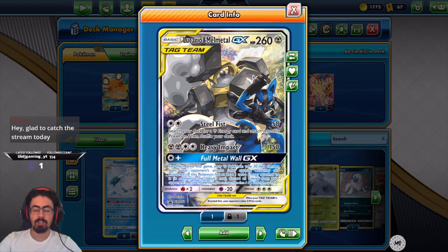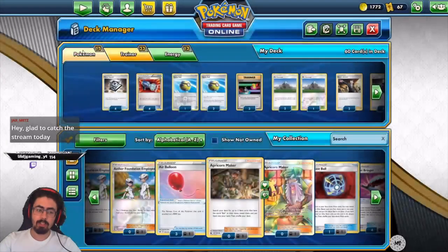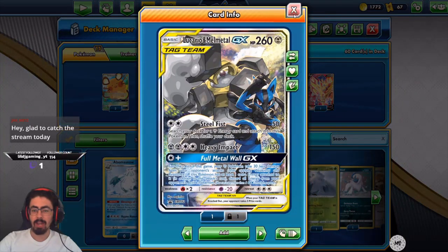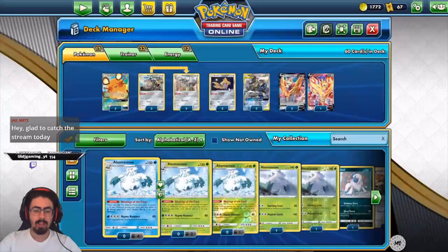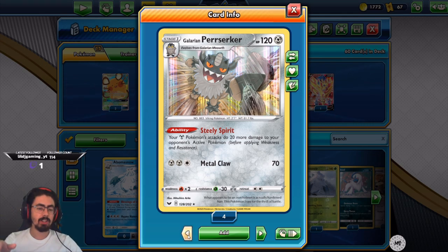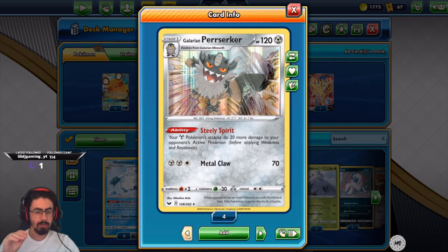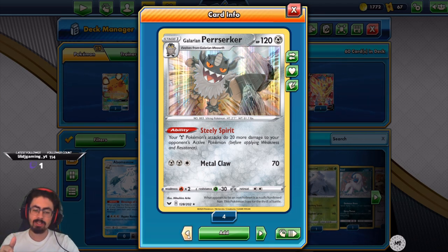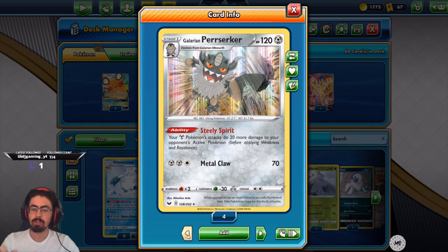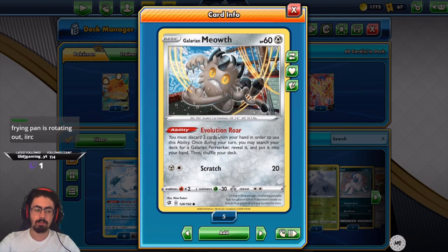Lucario and Melmetal works really well because of Steel Fist as well. Steel Fist is a way to fetch energies from your deck quite easily. And even if Lucario and Melmetal gets knocked out — or preferably you retreated out — I'm running Mount Coronet to bring them back. So essentially you can fetch energies with Lucario and Melmetal, and if you retreat it, you can get those energies back. Running Jirachi because, well, Jirachi. In my first iteration I didn't run Galarian Berserker, and my damage was a little bit short, so I've started running it now.